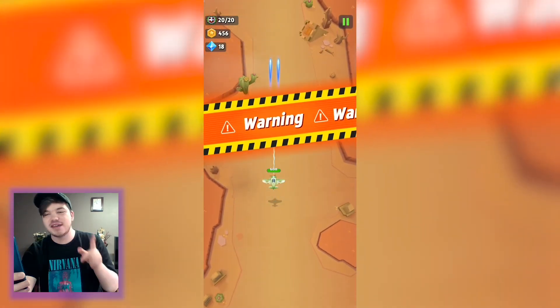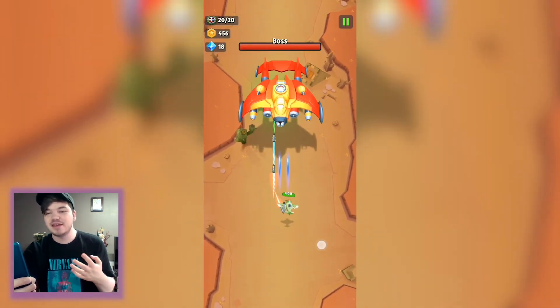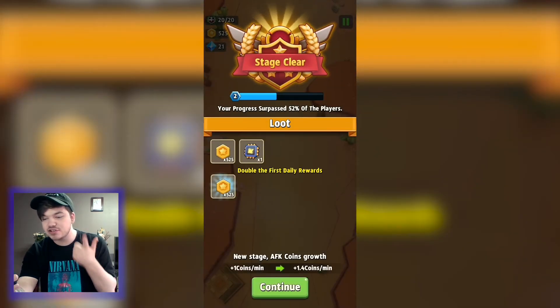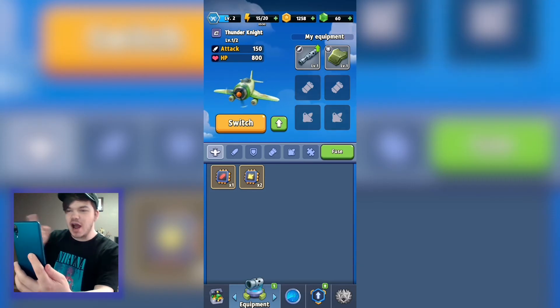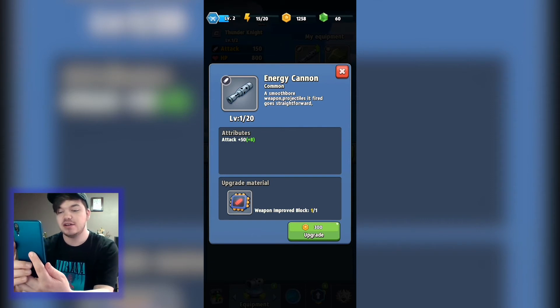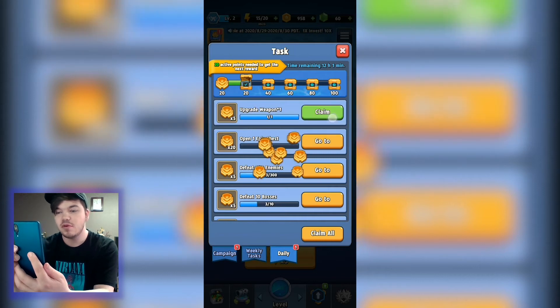I think they made the game super easy at the beginning to keep you wanting to play. I think we completed the first world and got some extra XP boost. There's a green arrow on my weapon so let's upgrade it — it costs 300 to upgrade my energy cannon and I have the material. My attack speed has gone up by plus eight.